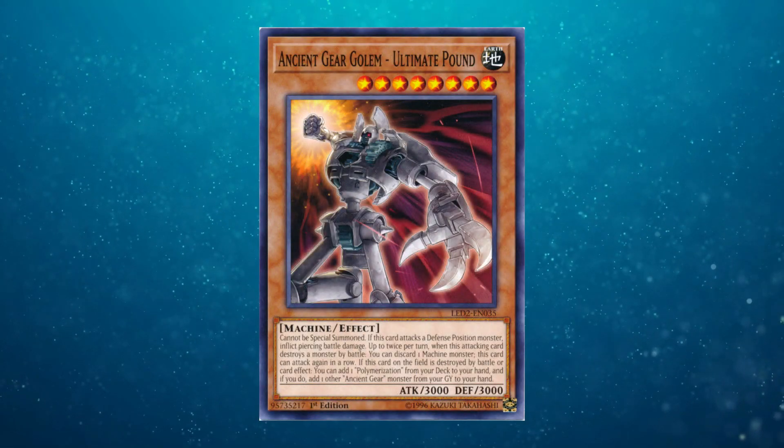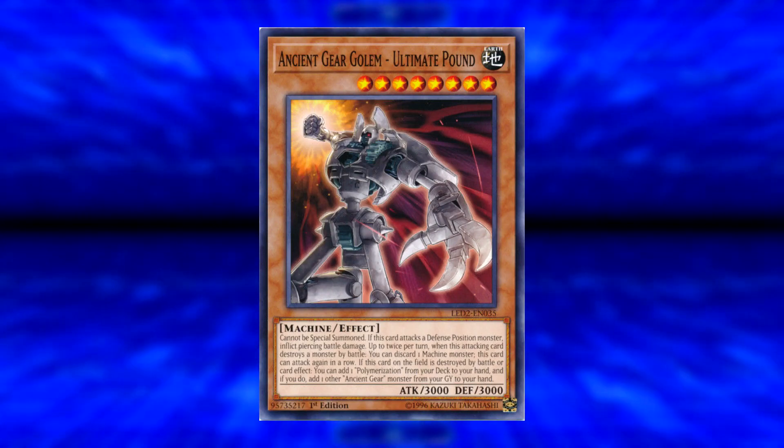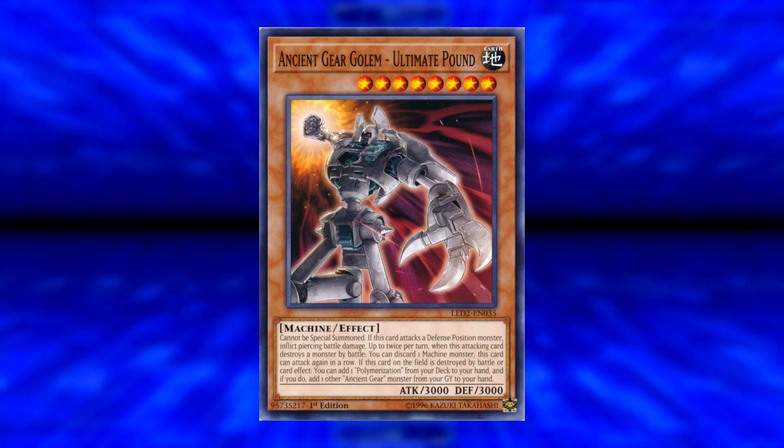In today's video we have 2 URs, 2 SRs, and 5 rares to go through, and every card, honestly, is really good. Let's start with the Ultra Rares, with the cover card of the box, Ancient Gear Golem Ultimate Pound. It's level 8, 3000 attack/3000 defense, cannot be special summoned. If this card battles a Defense Position monster, inflict piercing battle damage — very much similar to the original Ancient Gear Golem in that regard.